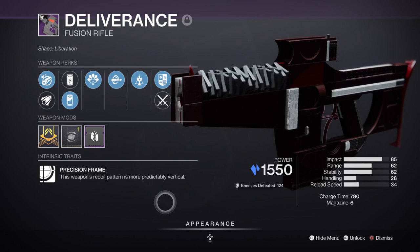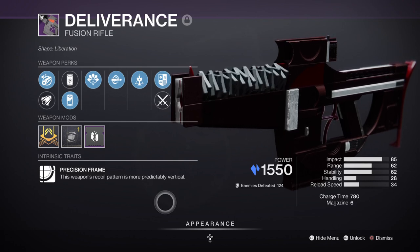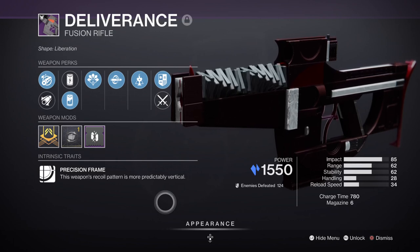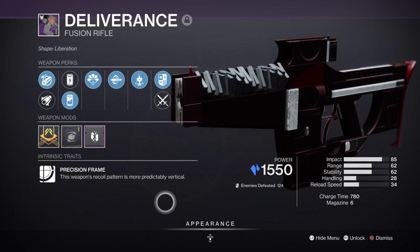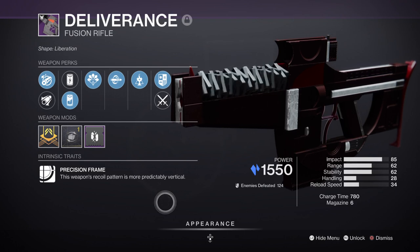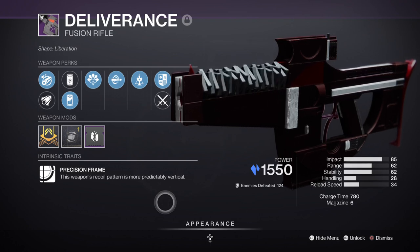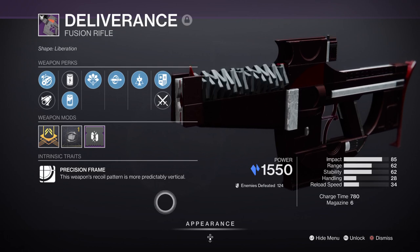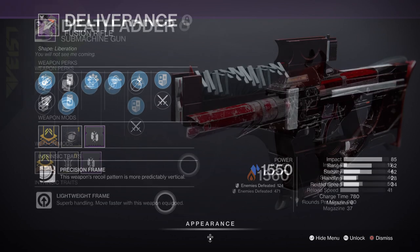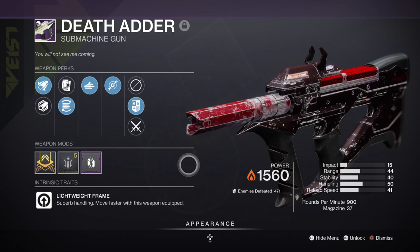For primary, you have the Deliverance Fusion Rifle with Cornered and Chill Clip. In my last video about the weapon I mentioned it's great for slowing adds down and letting you activate your abilities in peace. That's pretty much the same for this build against majors who can be quite tanky, but once you apply Chill Clip and then melee, they become a lot easier to dispatch. Make sure you grind for the Riptide Fusion Rifle, which can easily drop from PvP matches and can get a similar roll without needing to do raids.